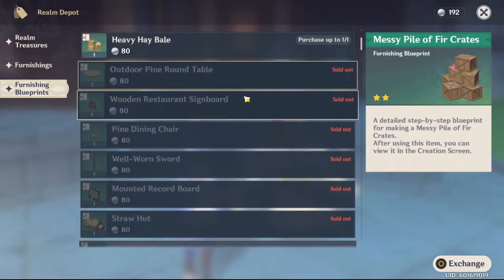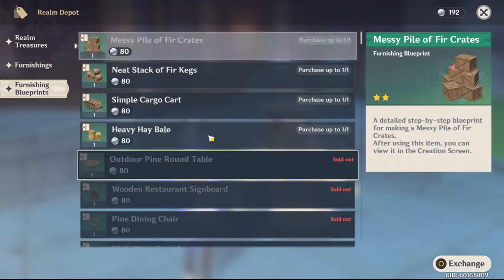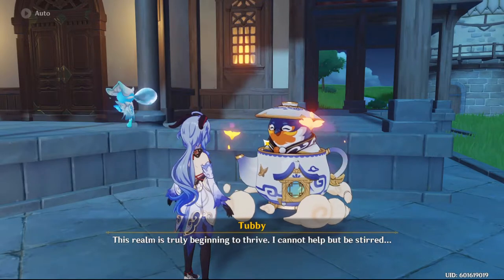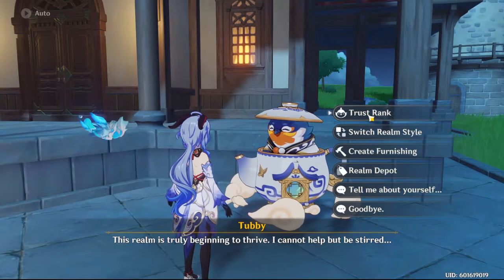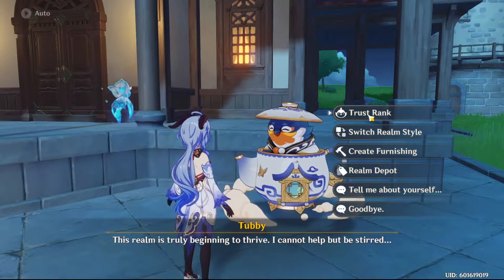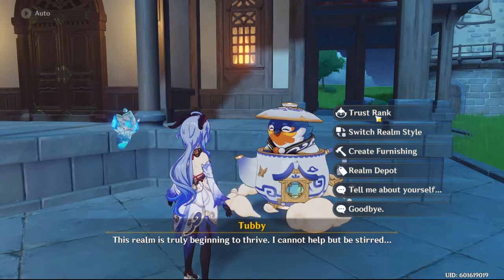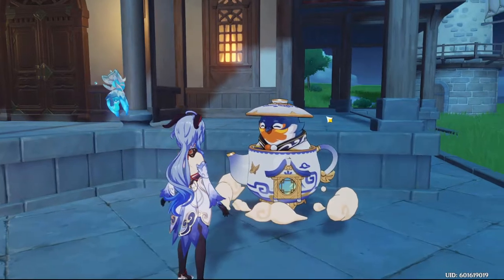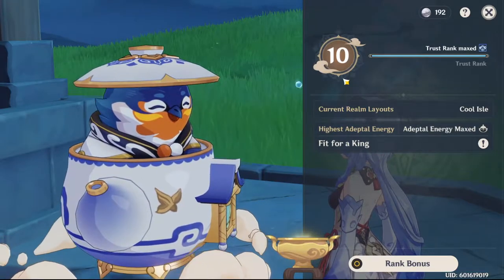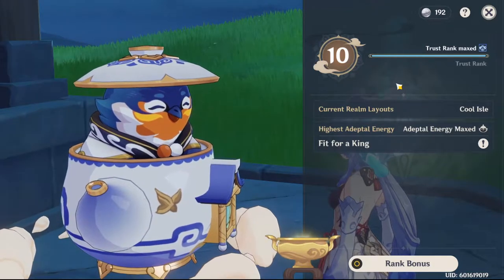So if you buy all of these blueprints here and craft them, and you buy the few blueprints from the overworld and craft those, you will not have enough to hit Trust Rank 10. There was a furniture event before 1.5 went live — the little Hilichurl thing where you help them craft furniture on the website. You got a 4-star and a 3-star piece of furniture from that, so that's 150 Trust Rank. I also caved and bought the Premium Battle Pass, which gave you the stove — that's another 90, so we're looking at 240 Trust Rank from that.